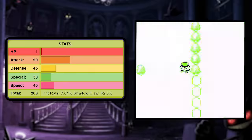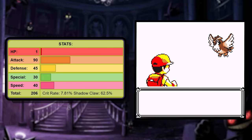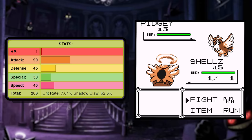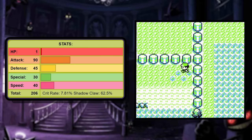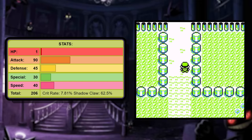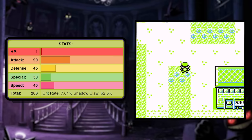One of Shedinja's quirks is that it doesn't use the traditional HP formula that other Pokemon use. Instead, that one actually represents one as in a single point of HP at all stages of the game, whether you are at level five or 95. Just know that Shedinja having one HP means that you're going to die if a slight breeze hits you.